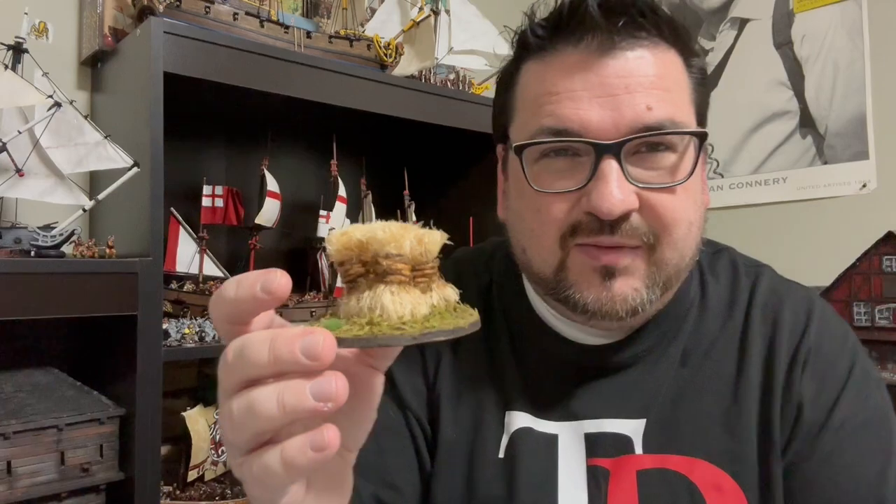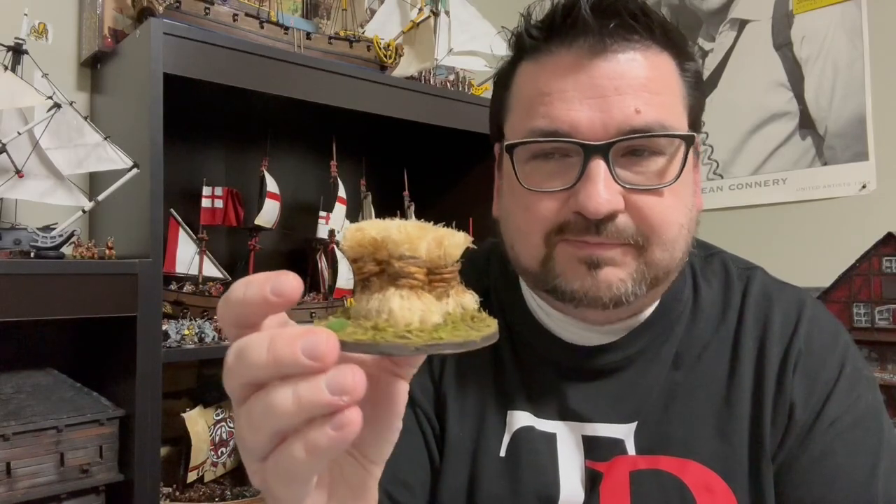Then I decided I need some hay bales. This is what they would have used for the thatched roofs on those villages. They didn't have a baler back in the past, so they would just have it tied up with a rope like this. I could use these for Blood and Plunder, Blood and Valor, or any games really — they would have had hay bales on some European fields. These are definitely versatile pieces. I made three of them, mostly dollar store foam board with dollar store twine and flocking. The rope is from Home Depot, but this stuff tears apart really well and works great for a hay bale.